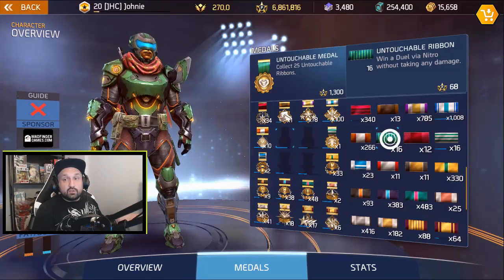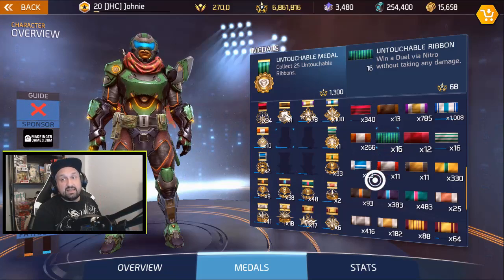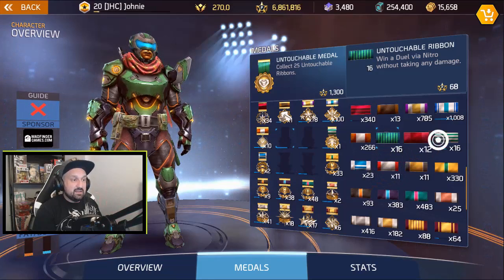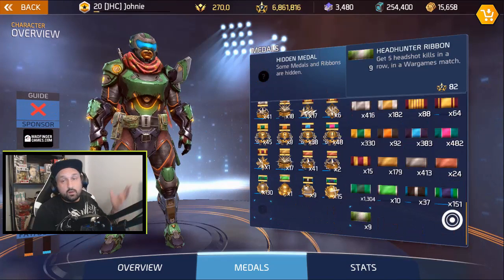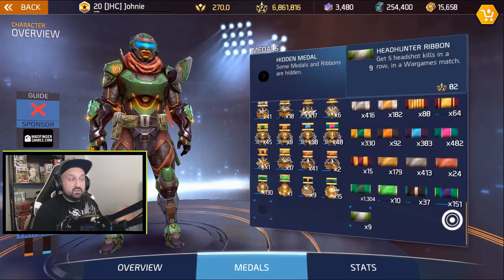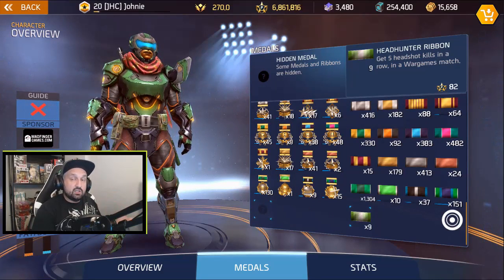First of all is the Untouchable ribbon - you need to win duels without taking damage. It's totally random, you kind of hope your opponent will disconnect, and I still need nine of these. The second one is get four headshots in a duel, so it has to be done in duels. The last one doesn't have to be done in duels but requires five headshots in a row, so if you're going for headshots in duels you still have a chance to get that one.